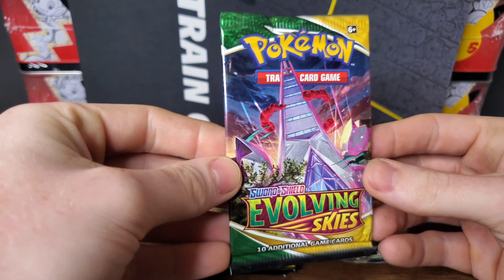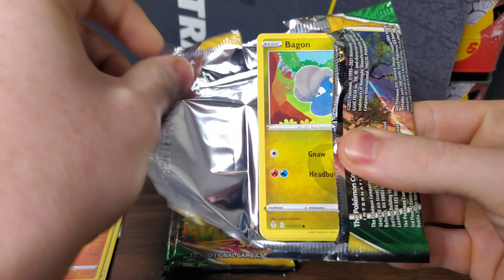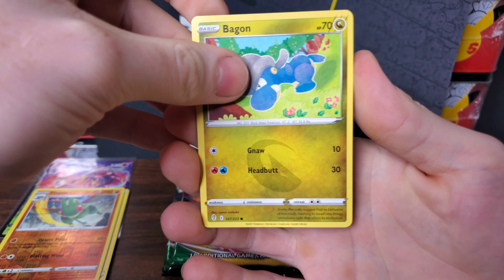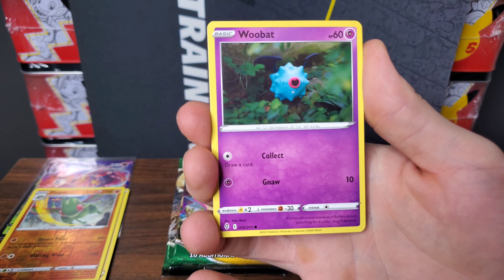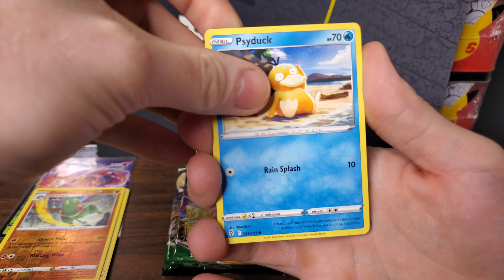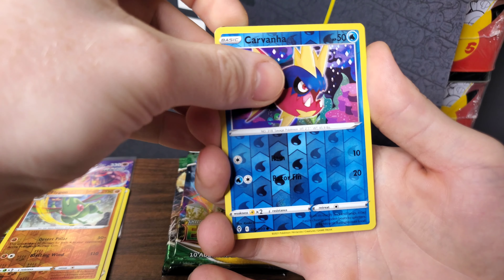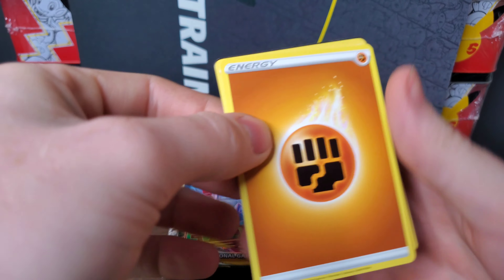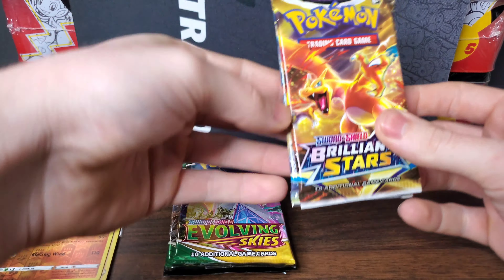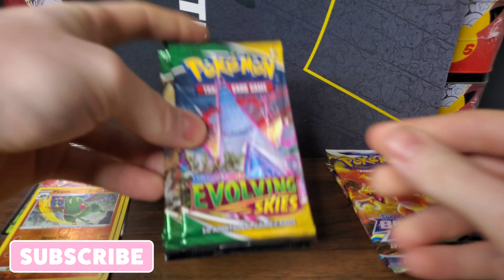Let's get into this Evolving Skies pack and see if it can take the lead against Brilliant Stars. Whoever wins here will go up against Chilling Rain next — six packs of Chilling Rain against six packs of whoever wins. We have a Bagon, a Woobat, a Tympole, a Psyduck, an Eevee with a Rayquaza in the background — very nice card — a Carvanha Reverse Holo, and a non-Holo Talonflame. Brilliant Stars is still in the lead. They don't mess around in these pack battles — I choose these packs at random, and they've just been winning every single time. Three packs of Brilliant Stars and three packs of Evolving Skies to go.